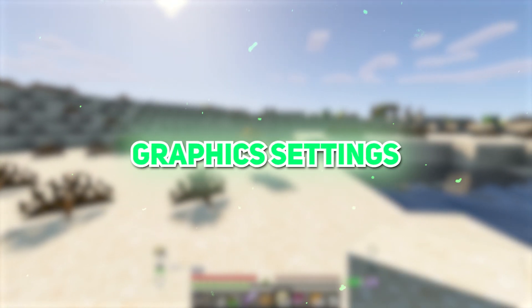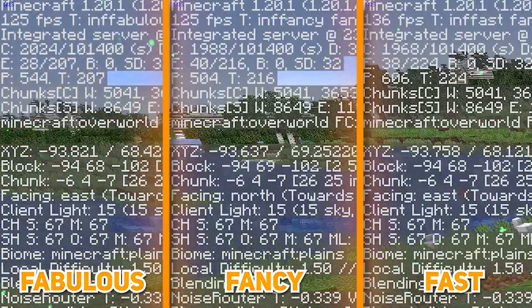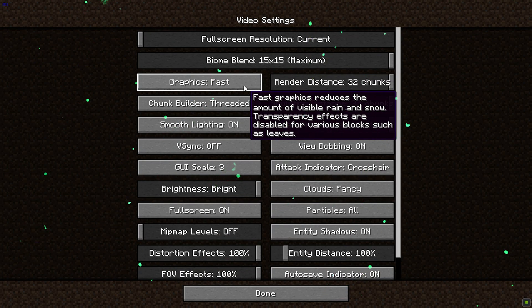Now, graphics settings. Here are the comparisons — the Fast option obviously gives better FPS, so choose the Fast graphics option.